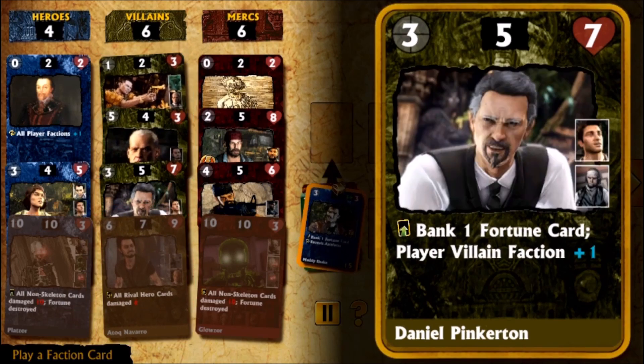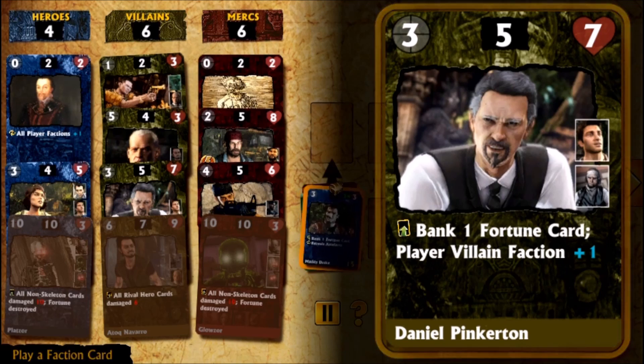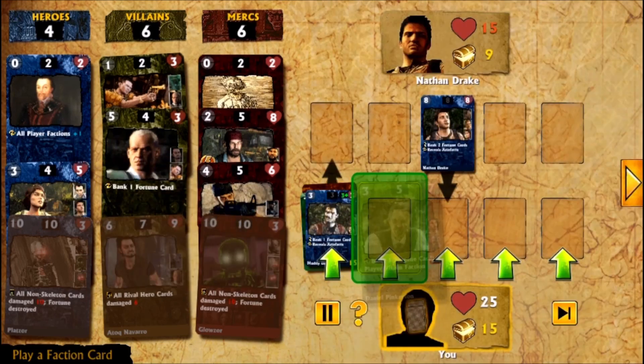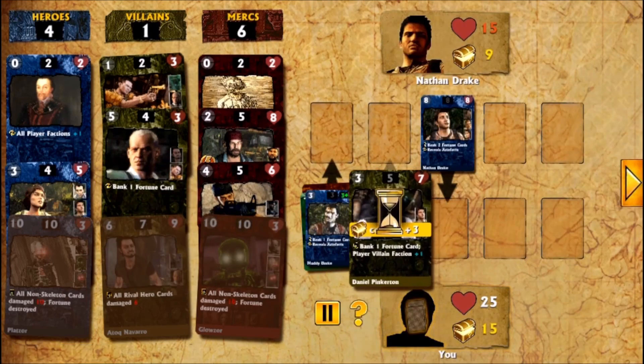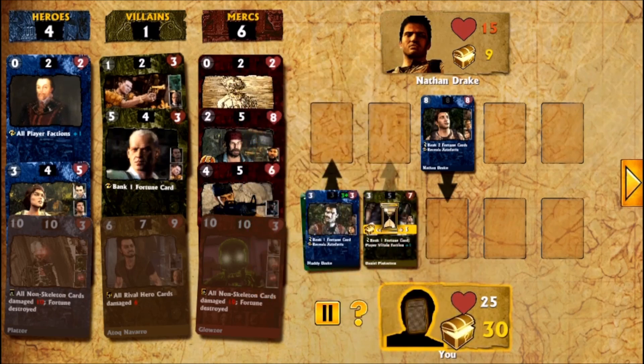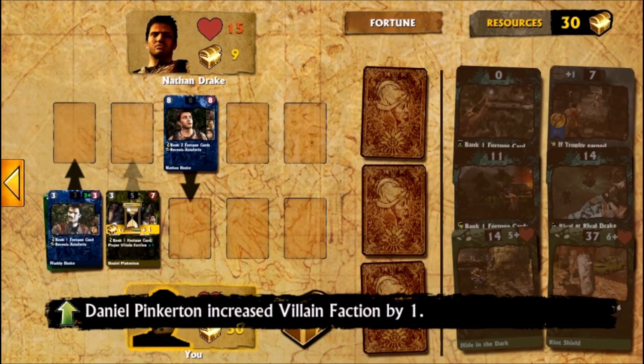Daniel Pinkerton looks pretty cool — it looks like he could actually make a good villain in a game. But he's not in any of the games, he's from a comic book. Where did he get a 3D model if he's from a comic book? Were the comic book panels 3D rendered? Sounds ridiculous.